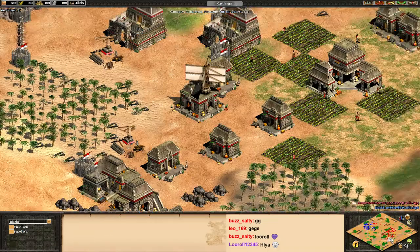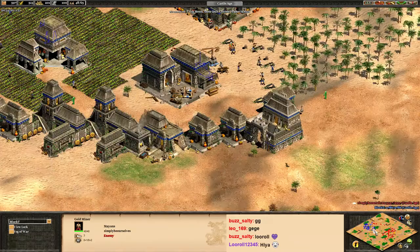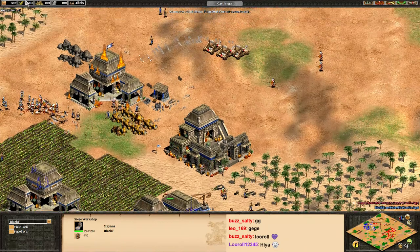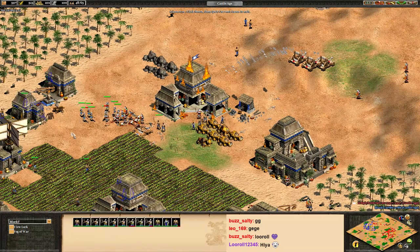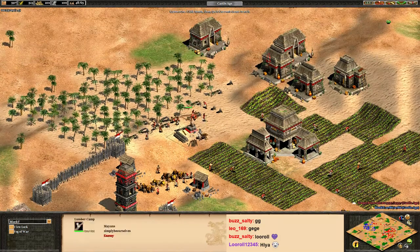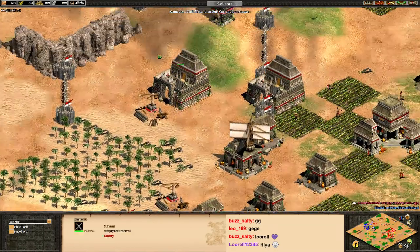Once you get archers out you have to send them to attack his base — they were standing around attacking the market for some time. You have to make sure they're moving in to attack his wood and his gold. He was struggling a lot as soon as he got into castle age because he couldn't really make anything — his economy was pretty bad. Then going crossbows against eagles while already behind is hard. How do you think the game went for yourself, Simply Be Yourself?